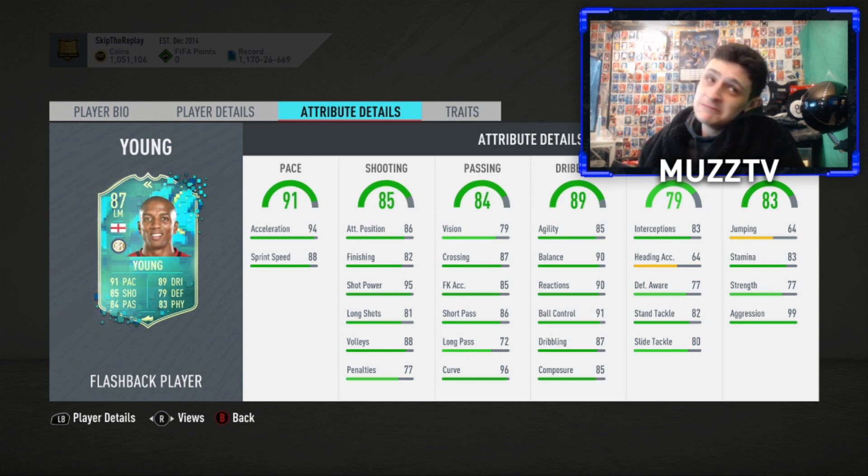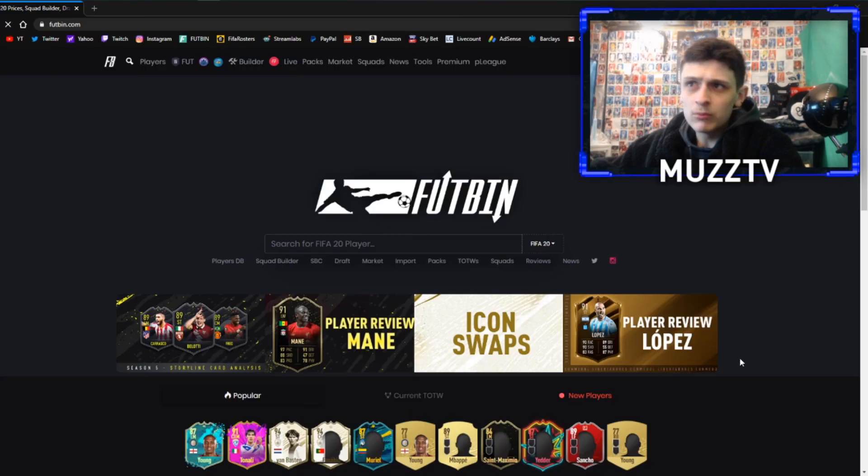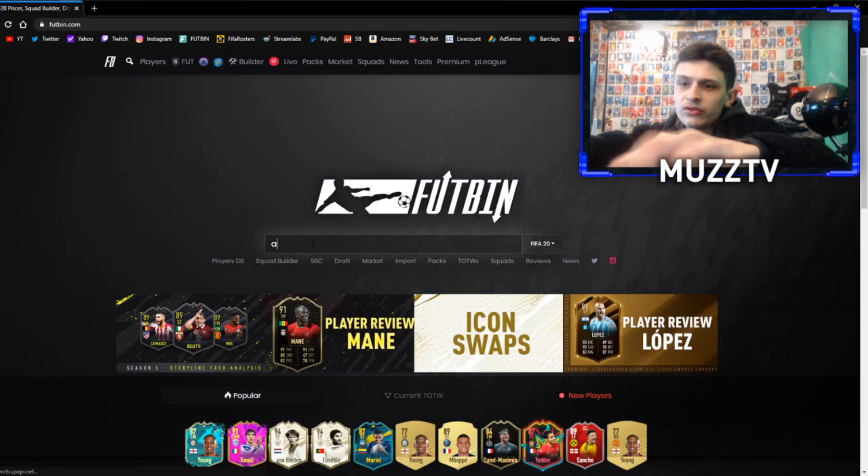Decent defensive stats as well, so maybe he could be a centre mid or a CDM. He might be quite good there — he actually looks like a very good centre mid to be fair. That might be his best position. But what I'm going to do is try him at left centre mid and also left CAM. So we'll try him in two different positions and we'll see how he does. Let's quickly go over to Futbin and see what the best chem style is.